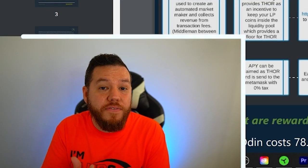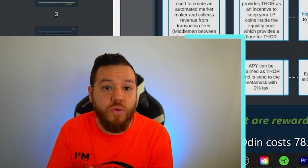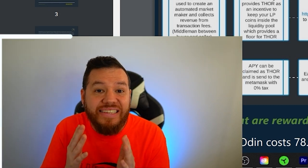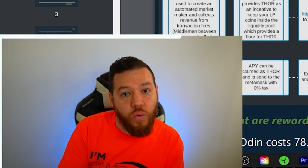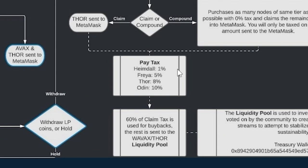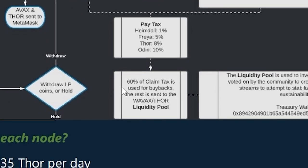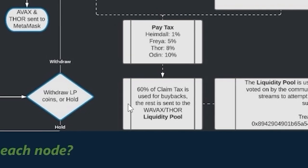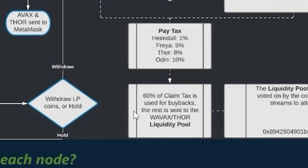If you decide to claim your rewards and cash out to MetaMask, you have to pay a tax on those rewards. The tiers are taxed differently: Heimdall is taxed 1%, Freya 5%, Thor 8%, and Odin 10%. 60% of the claim tax is used for buybacks, and the rest is sent to the AVAX and Thor liquidity pool.